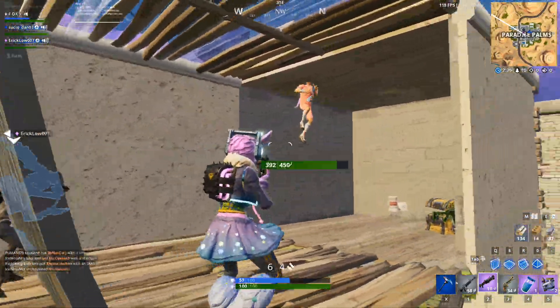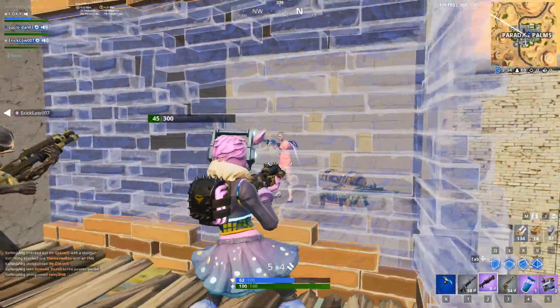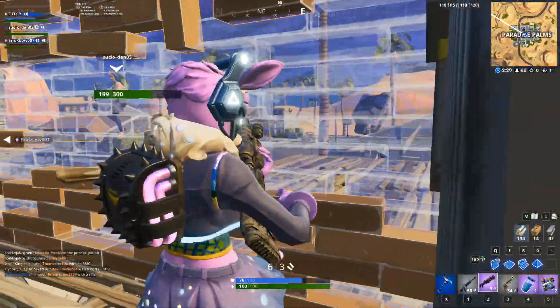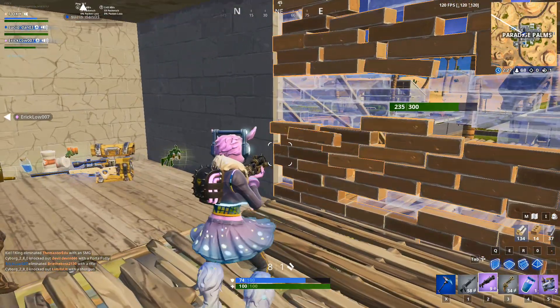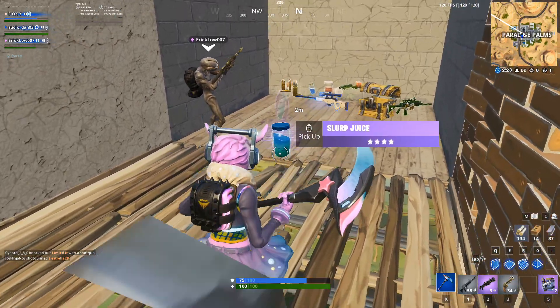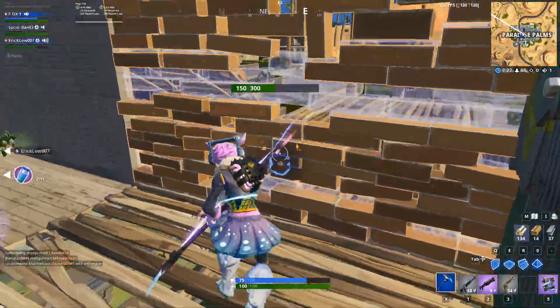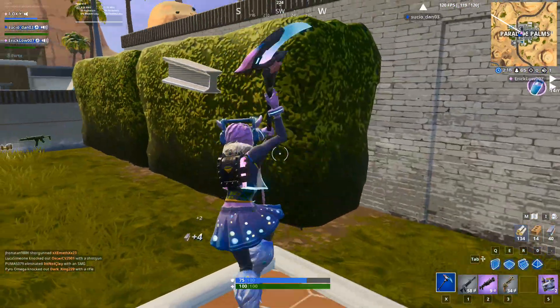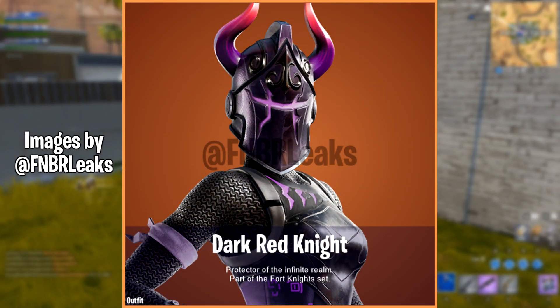The description for the pack reads: "Did the cube ever corrupt, or was the darkness always there? Let your dark side take control while wearing the Dark Reflections pack." This pack is now available worldwide for about 20 bucks, or the equivalent depending on where you live.